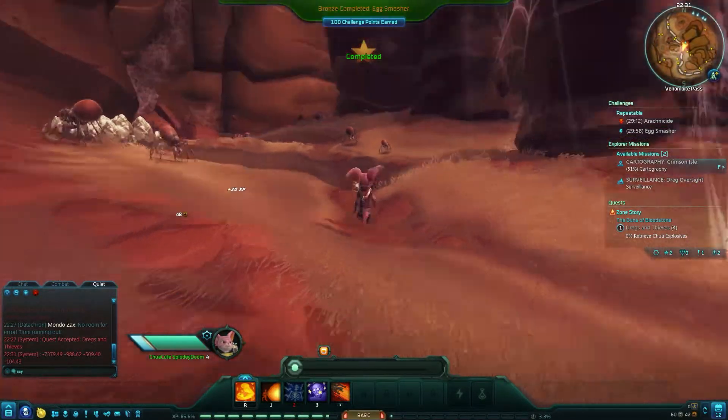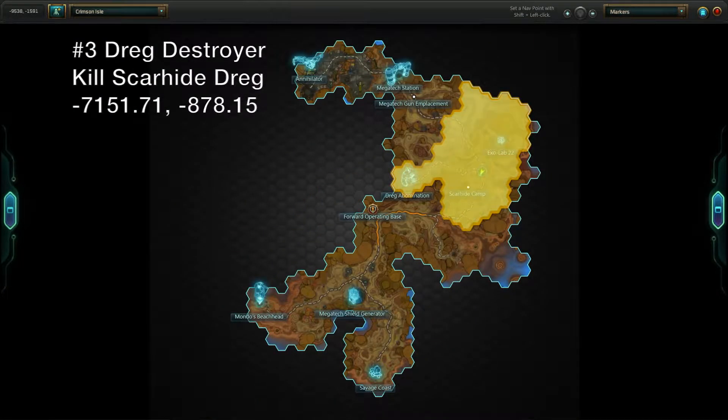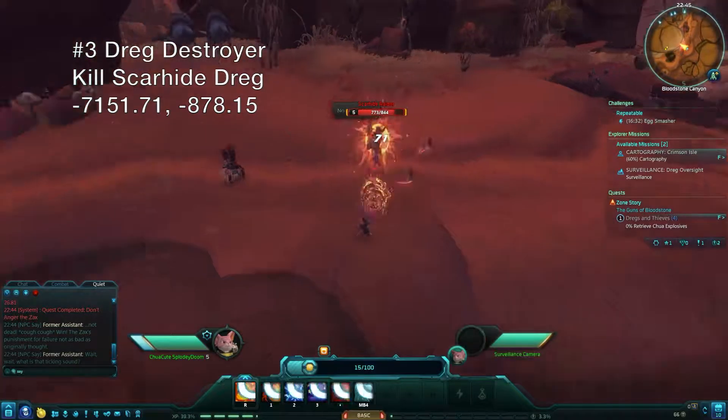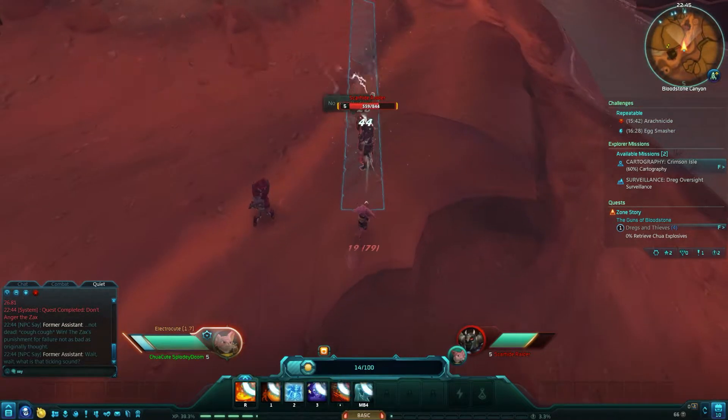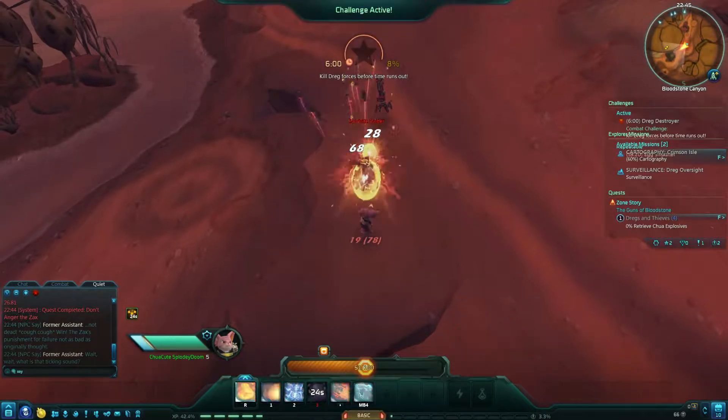For the next challenge, step on any of the small white spider eggs in this area to begin Egg Smasher. This one is more straightforward and tells you exactly how many eggs you need to smash. As of this video, the requirement was 8 eggs in 6 minutes. Note that the larger clustered eggs you see to the side can't be squished by running through them and won't count toward the objectives.